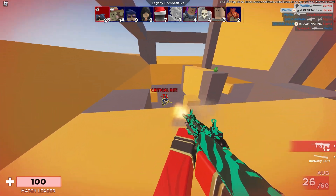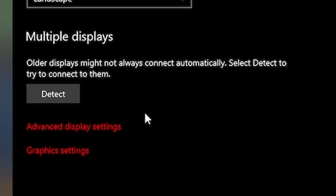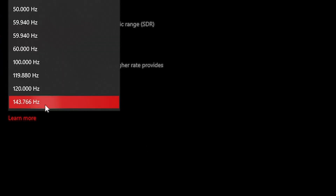If you guys aren't sure of what your monitor's refresh rate is, just hit the Windows key, go to Display Settings and click the first result, then scroll all the way down, go to Advanced Display Settings. Where it says Refresh Rate, click that, and if it goes past 60 then this will work for you.